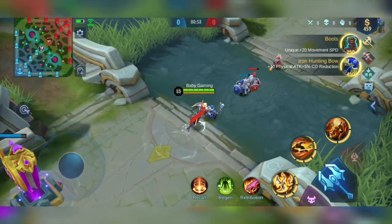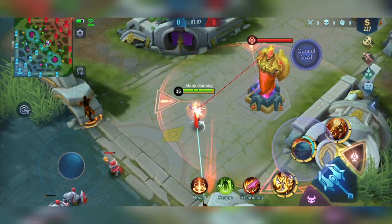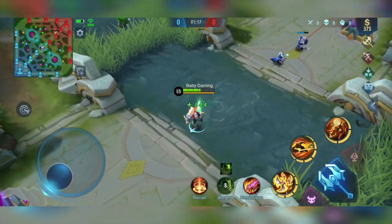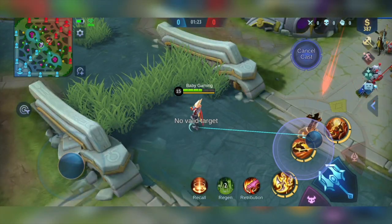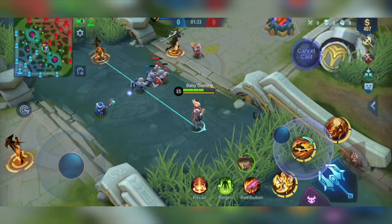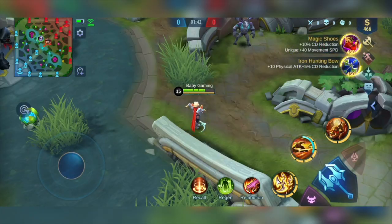Yung second skill ni Hayabusa guys. Bigyan ko kayo ng tip on how to use this. As you can see, when you use the second skill, apat na shadow clone yung lalabas — isa sa harap, isa sa lipod, isa sa kanan at sa kaliwa. So you can transfer from one shadow to another. You just need to use the second skill again and point it to whatever direction the shadow is. So gaya nyan, pag tumama sa kalaban you can transfer to the enemy right away. So kung gusto nyo patayin talaga and i-gank yung enemy, I would suggest to use the second skill to the enemy kaya hindi na makatakas.